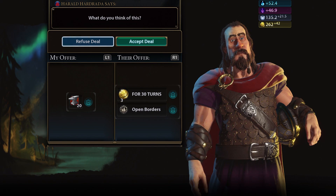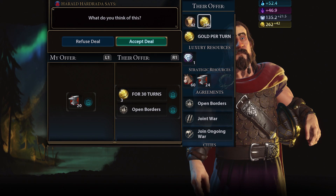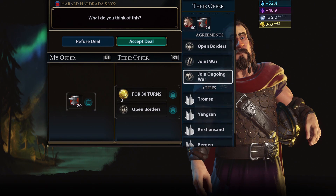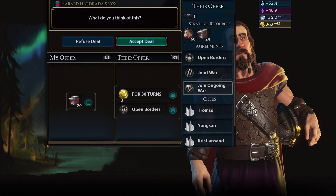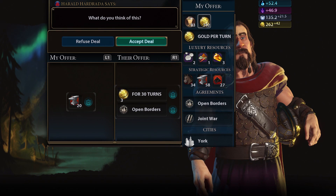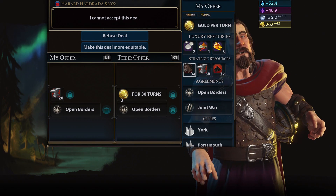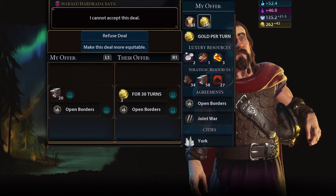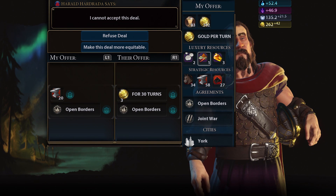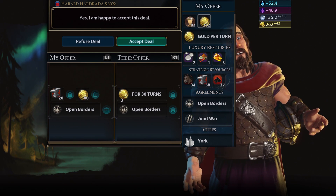He wants open borders and some iron for gold per turn, so we could always ask for a bit more. It looks like he already has iron — he just wants our iron, and he's willing to give us open borders. We already have all those resources so never mind on that.